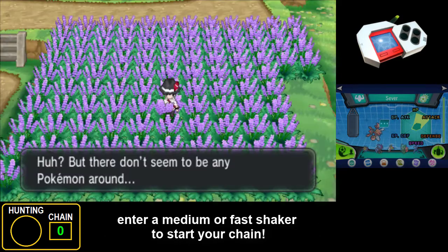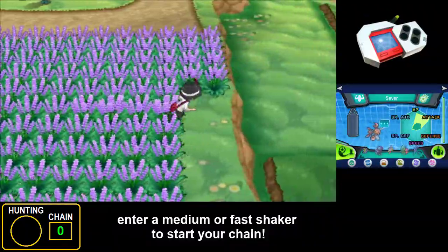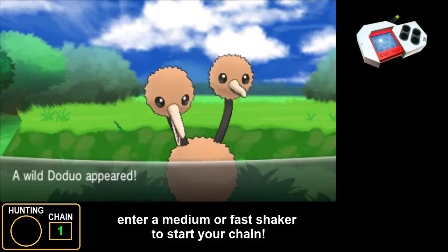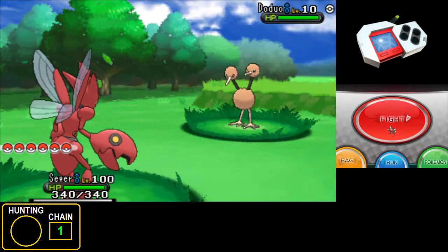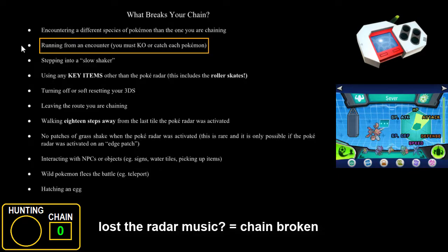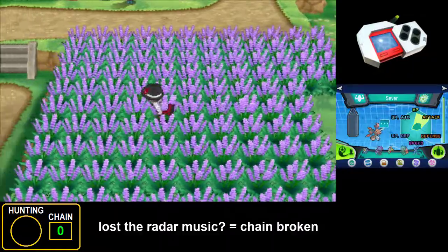You need to step into one of the medium or fast shakers to encounter the first Pokemon of your chain. The first encounter is always random and based on the encounter table of the route. If it's a Pokemon you are interested in shiny hunting, you want to KO it to continue your chain. Otherwise you can run from the encounter to break your chain and keep walking. You must KO or catch each Pokemon in order to continue your chain — alternatively, you can soft reset your 3DS if it's a Pokemon you don't want.